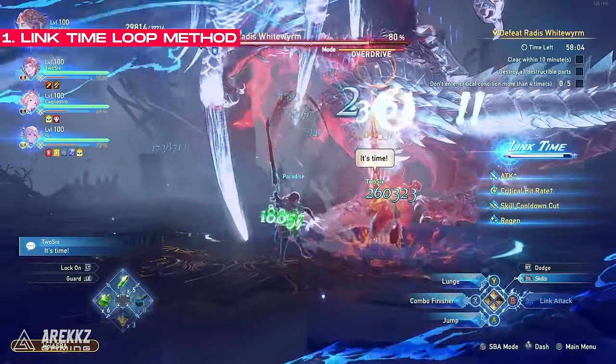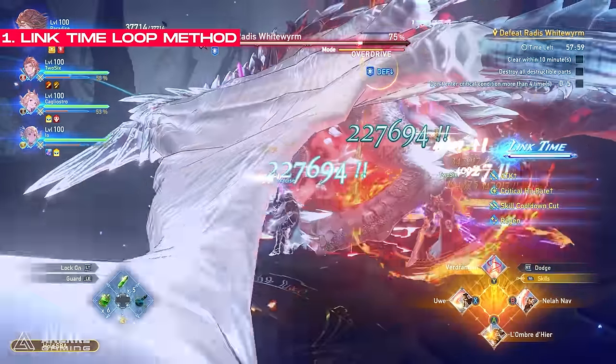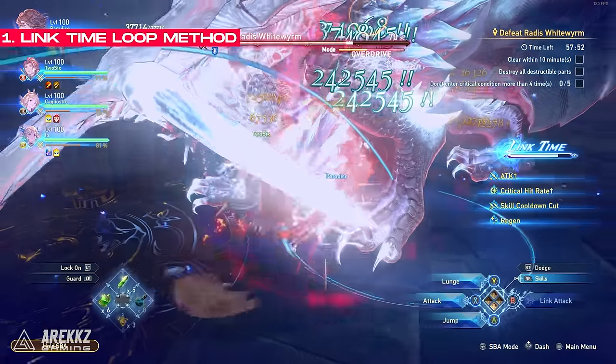First up, you should be aware that link time is very important for getting through some of the harder fights in the very endgame, where you only have small windows to actually damage the enemies. This means increasing the amount of link times that you can get is going to be massively helpful.